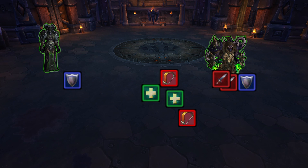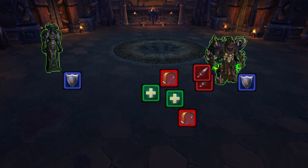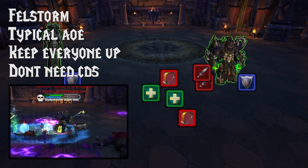Blademaster is very easy to deal with — all of his abilities are very well telegraphed. The first one is Fel Blade: a green arrow will show where he's going to throw a sword. It'll go out, come back in, dealing damage along its path. Stay away from wherever that green arrow is pointing. He will also use Fel Storm, which is a typical AoE to the entire raid. Just keep it healed up and you should be fine.